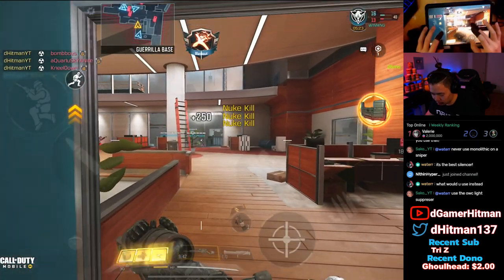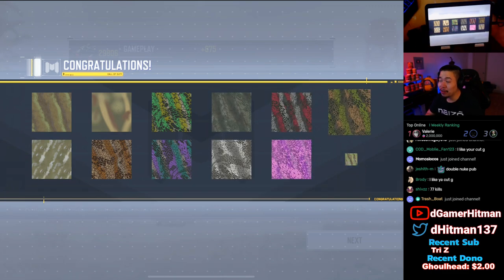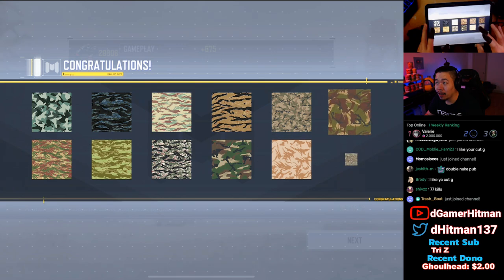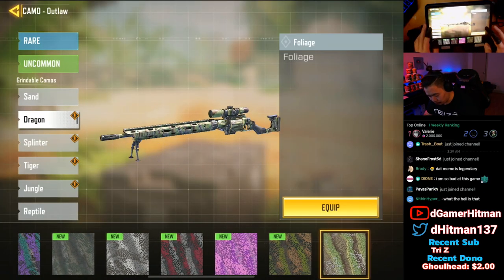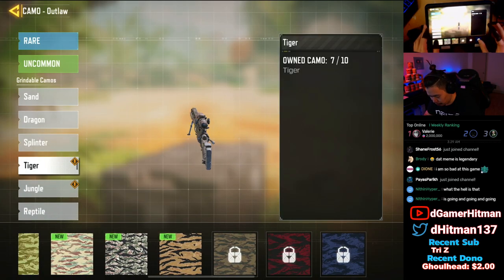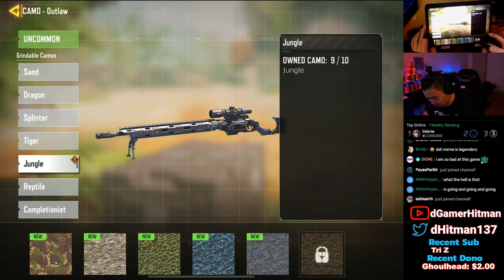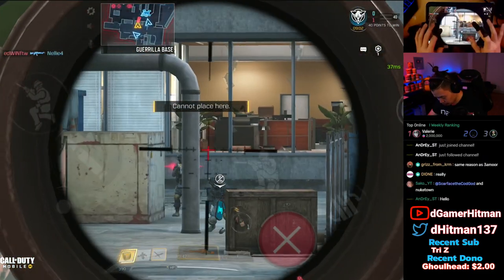I don't think you need any muzzle on snipers. Look at all these challenges — I think you can do this in like three or four games. The longest part is the 350 kills you need to get. We need 350 kills in total, so it's only 280 now. We did get all our long shots done. We still need a bunch of full attachments, so we'll get both of those together. This is the headshot challenge — I only need four more headshots.